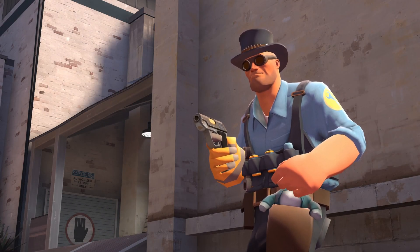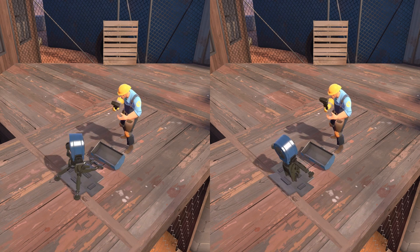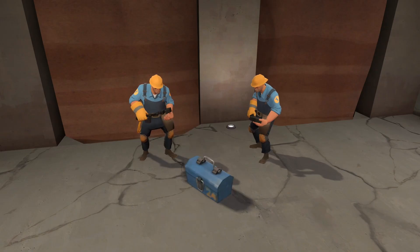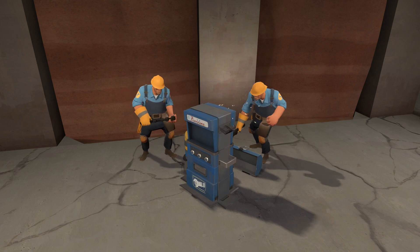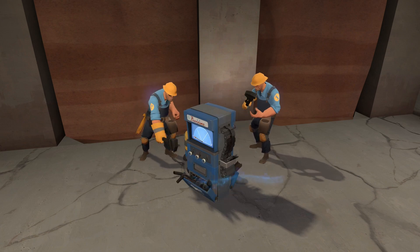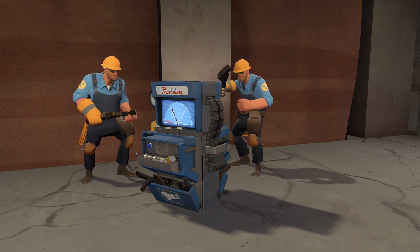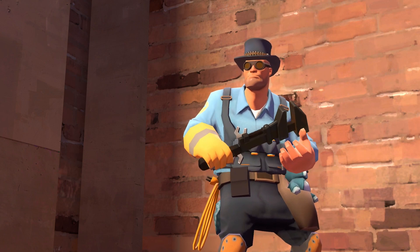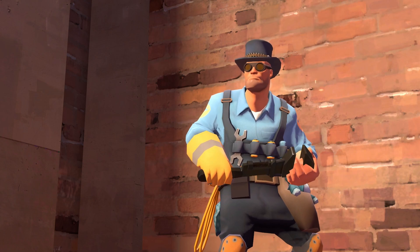Hey everybody. In the game Team Fortress 2, the engineer class erects buildings. The speed at which he erects buildings can be improved by hitting the buildings with his melee weapon while they're erecting. Besides being able to improve their own buildings' erection times, engineers can also improve the erection times of buildings created by other engineers. In this video we're gonna count the frames and plot the improvement in erection times granted by multiple engineers whacking a single building.